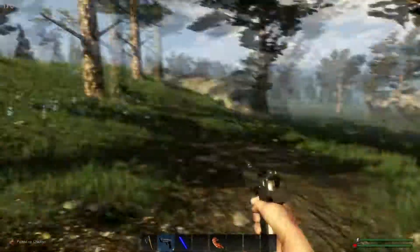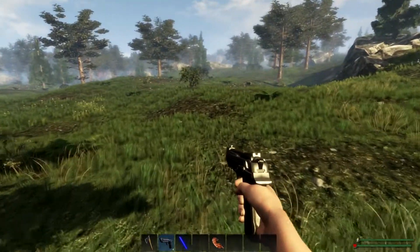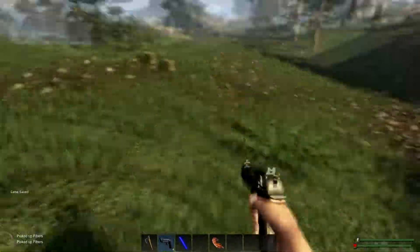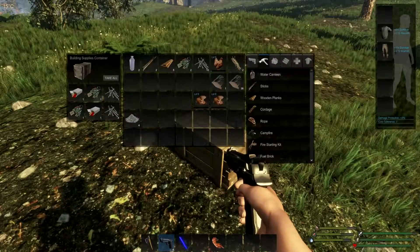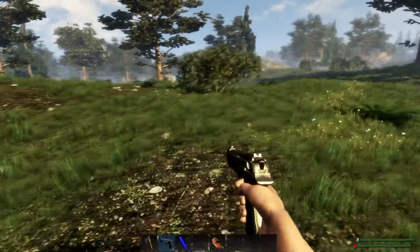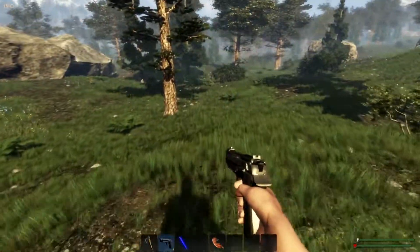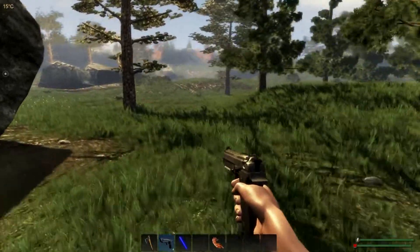Got me a chicken. I want more ammo — once I can craft more ammo. What I would like to do is craft a shotgun. I'll go back to my base and see what I need to create the shotgun.